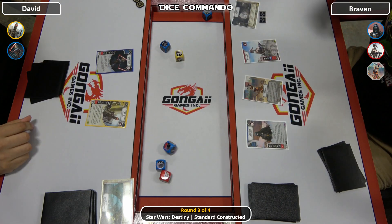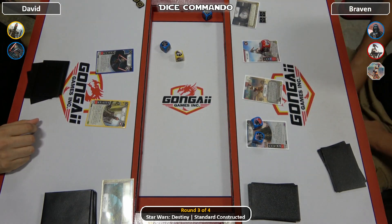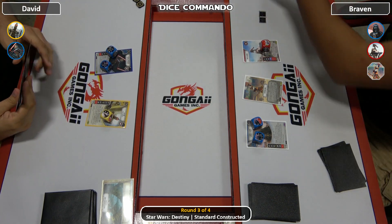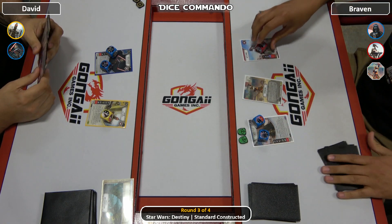Asajj has the advantage and she did win the battlefield. So they're not playing on Fighting Pit for sure. Braven takes the two shields and puts them on Vader. Let's get rolling.